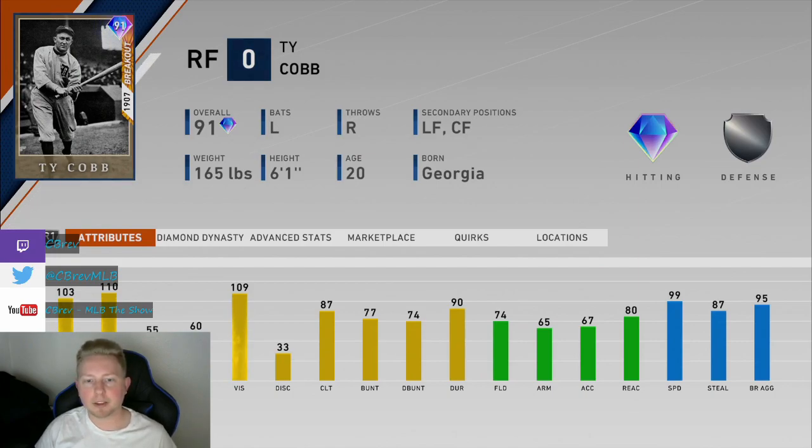This card was obtainable through headliner packs and is no longer the headliner, but you can still get him in packs or you can buy him off the marketplace. He's currently selling for around 40,000 stubs.